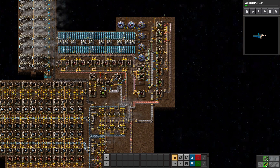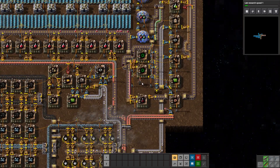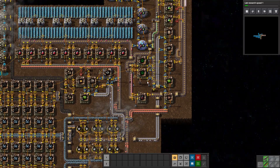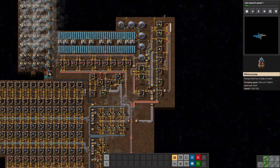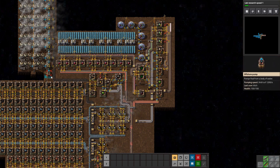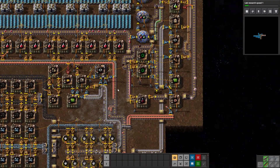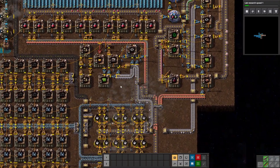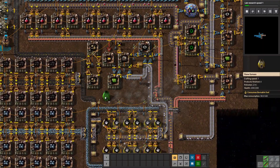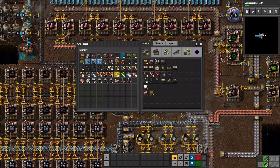That makes it fully self-contained, with the exception of power, which I did not put into that calculation, although we technically could. That's an interesting idea. Let's just start with what we have. We should be able to make some steel furnaces, although I have not been smelting any stone bricks, so let's get some of that going.